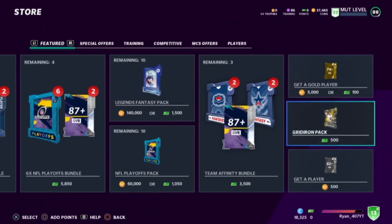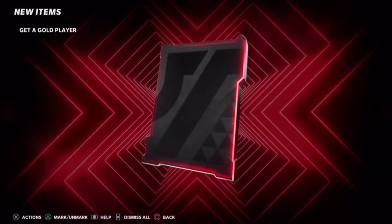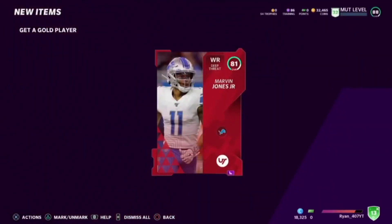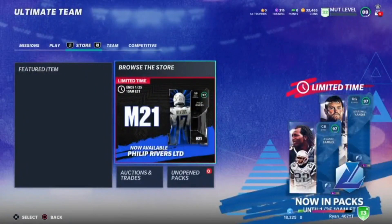Let's do a gold player pack just to end off this video. We got an elite — look at that — Marvin Jones Jr.! I'm pretty sure he just had an event not long ago. We're just going to quick sell him — if there was anything special I would have kept him or given it away.